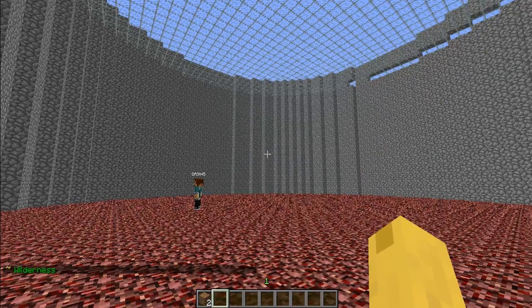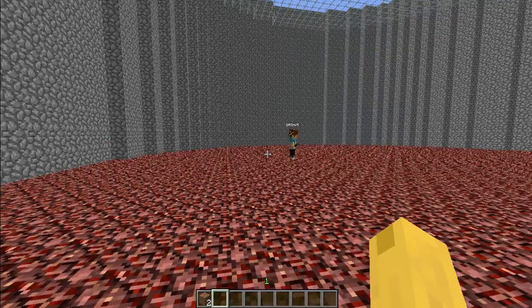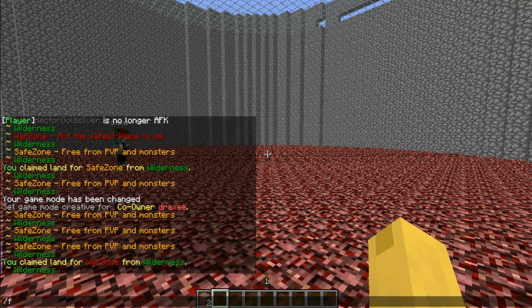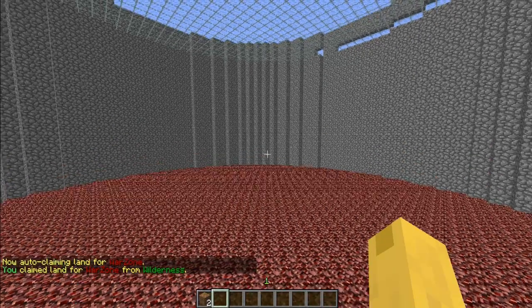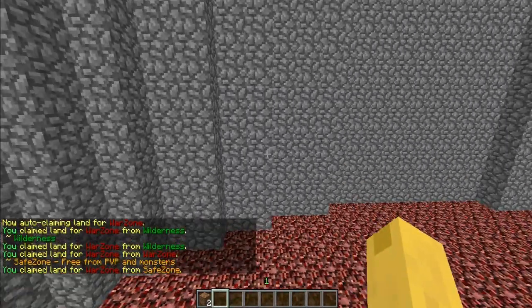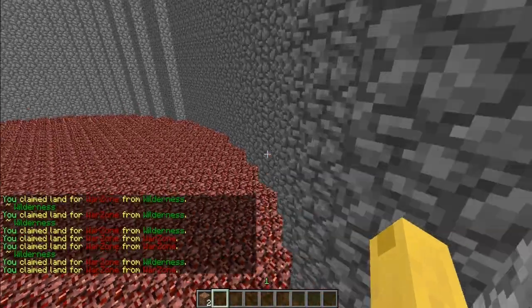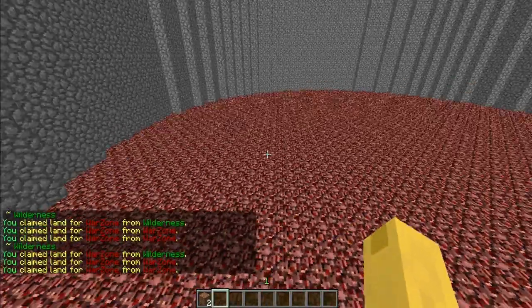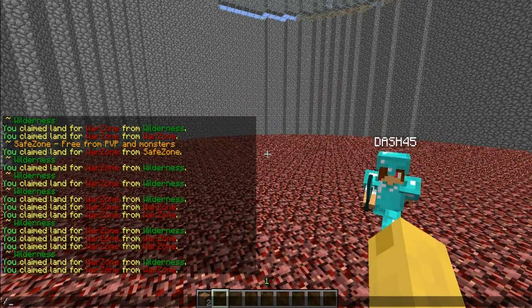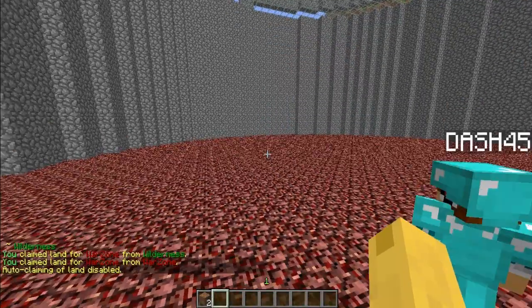Rather than typing the command repeatedly, you can do slash f auto claim war zone. This also works with safe zone. Then you can fly around and it will start claiming land automatically as you move. Once you've finished, do slash f auto claim war zone again to disable it.